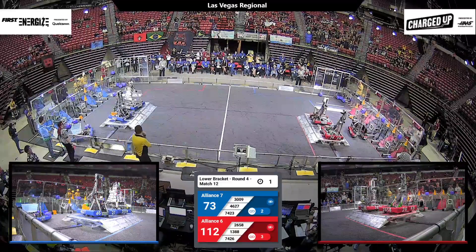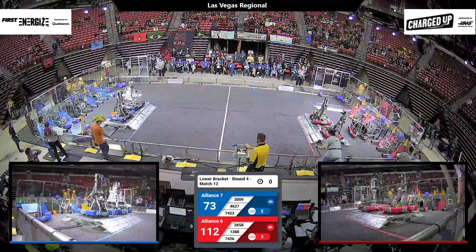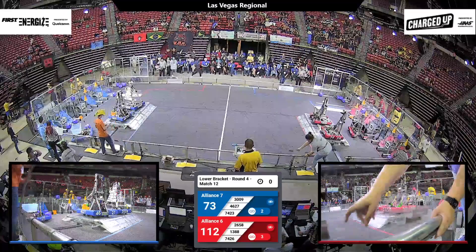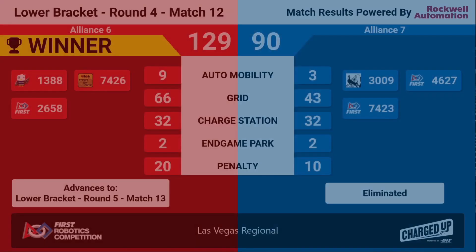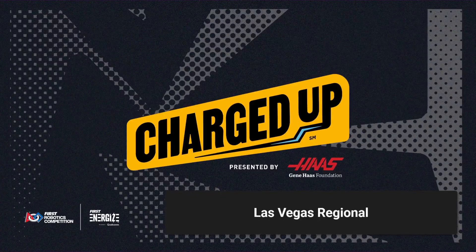Two robots up and a spark for Blue. Three seconds now — two and one. That is your match. The Red Alliance taking the win. The final score: 129-90. Alliance number six will be moving on to the next match. Let's hear it for Alliance number seven for a well-played competition.